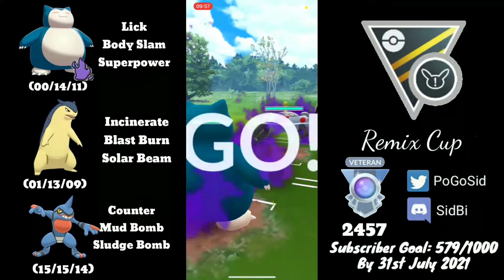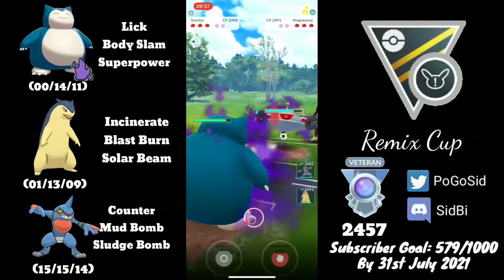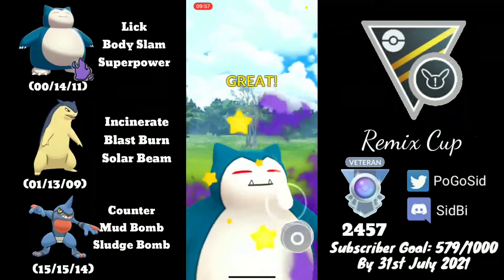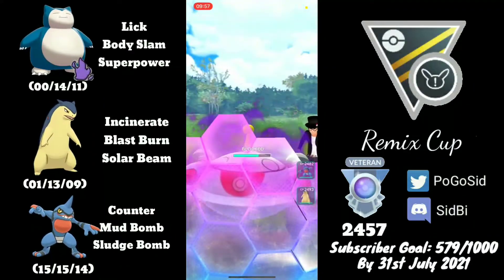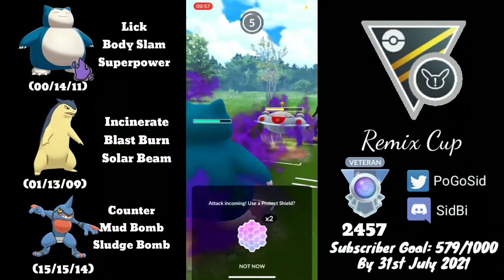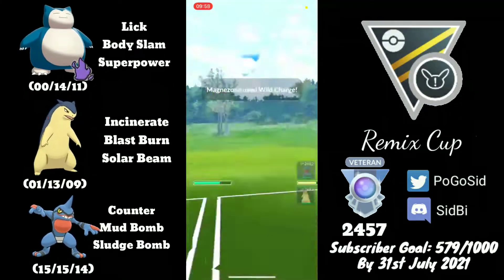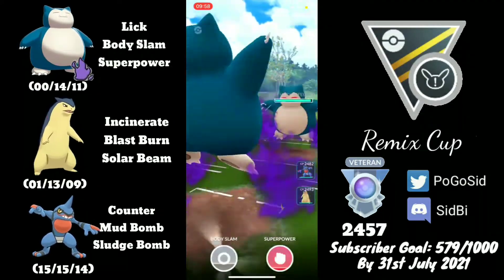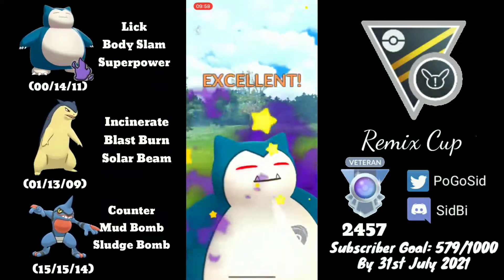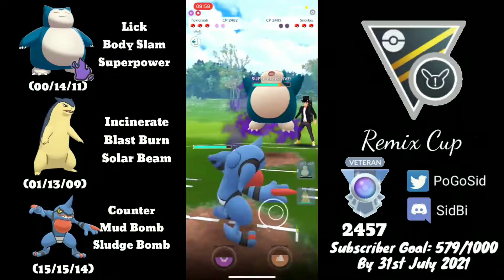We are in a Magnazone matchup — this matchup is neutral. Magnazone needs to land one Wild Charge and a Mirror Shot to take us out, and Snorlax just needs to land a Superpower. I made a mistake and threw the Superpower early when I got nervous — I really could have saved that energy. But the opponent ended up shielding anyway, so it didn't really matter. In comes opposing Snorlax and they are loaded on energy.